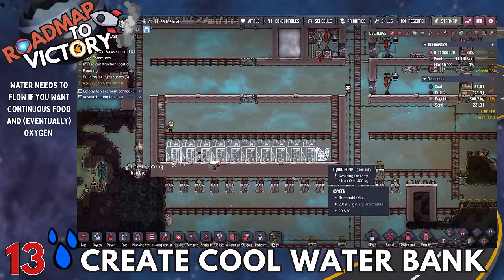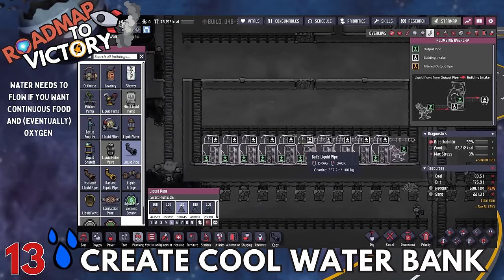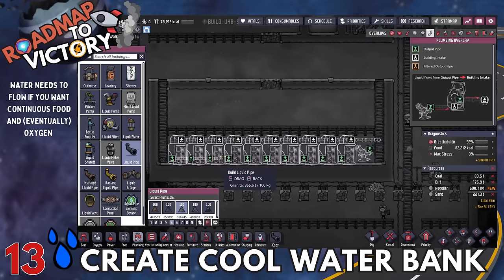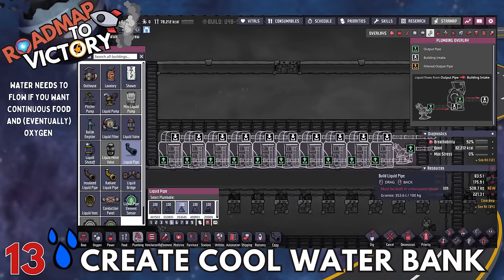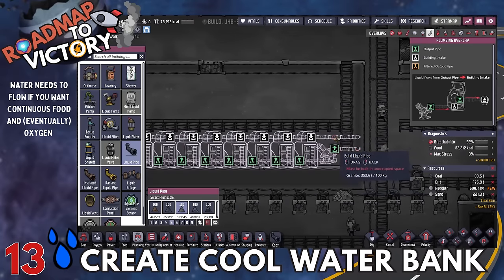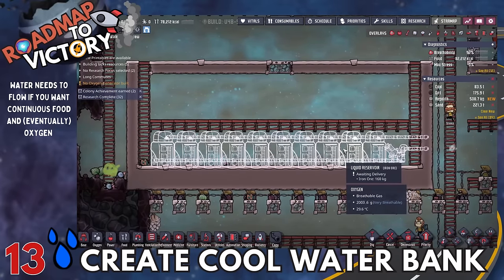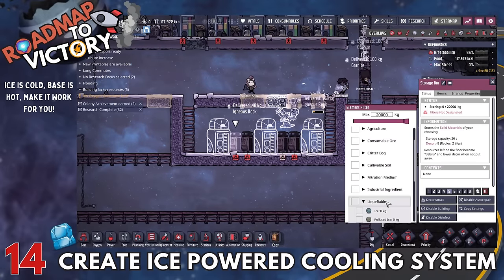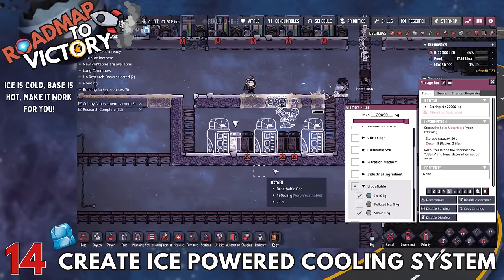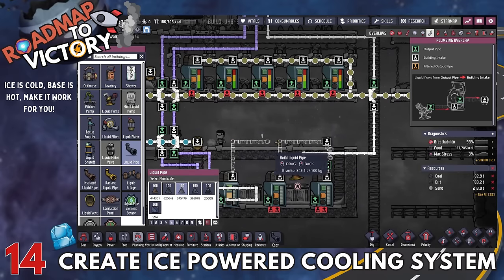Start creating a cool water bank — an area of water collected from all the different sources on the map. Eventually you'll want a lot of water flowing in and out, but one of the early cooling solutions requires a good amount of clean water. This is the part where you start worrying about longer-term renewable resources. And the ice-powered cooling system is what I'd recommend at this point, since things producing power — especially your coal generators — and the area around your food might be under threat from heat.